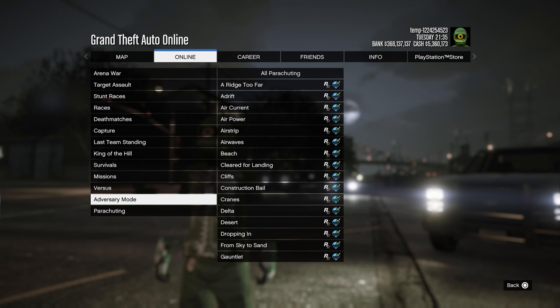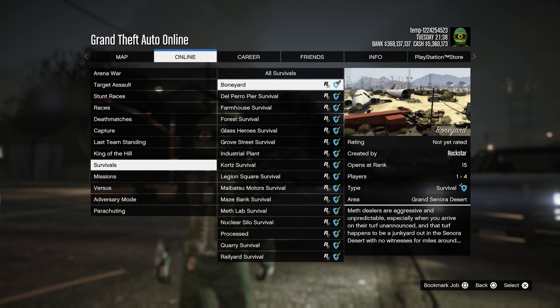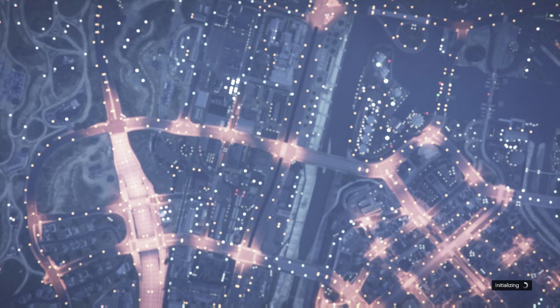We're going to start up a survival, and the very first survival is the one we're going to do, which is called Boneyard. Within Boneyard, there is a wall glitch where we're going to boost up against the wall so the enemies are not going to be able to shoot us whatsoever. We're not going to need armor because armor and health spawn in here, along with bullets and cash after we kill people. We're going to be getting RP from the kills and also RP for finishing this. There's going to be 10 waves.